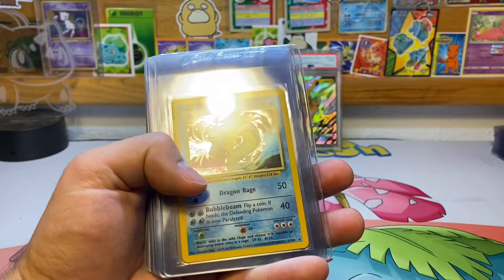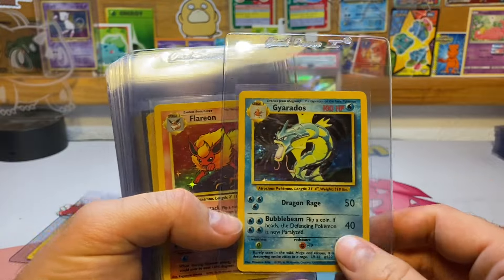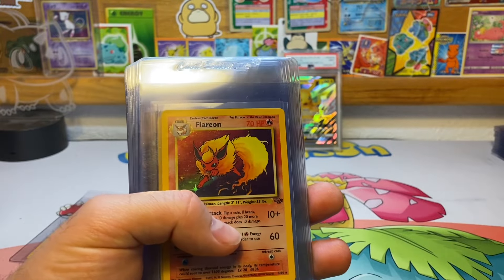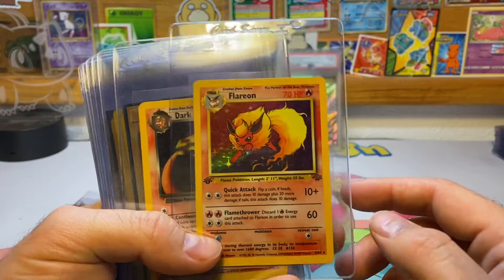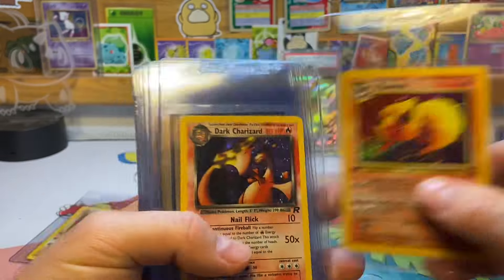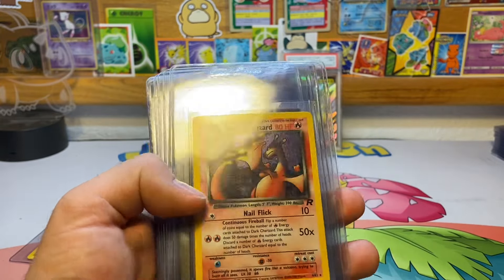There's the Gyarados I just pulled on the channel out of my last Base Set pack — from my Base Set box heavy pack. Then I've got a Flareon first edition; I think a PSA 8 for that. And then a Dark Charizard, which I think will get a 4 — that's what I'm guessing for that.